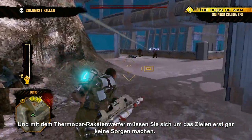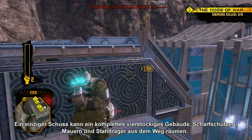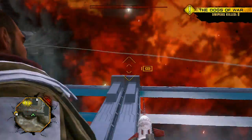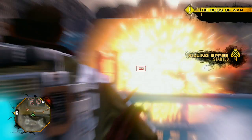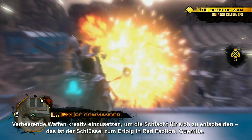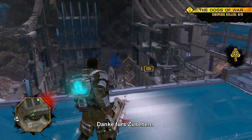And aim is of no concern with a Thermal Barrack rocket launcher. A single shot can take out an entire four-story complex — snipers, walls, girders, and all. Employing destructive weaponry in creative ways to turn the tide of battle — that's the key to success in Red Faction Guerrilla. Thanks for watching.